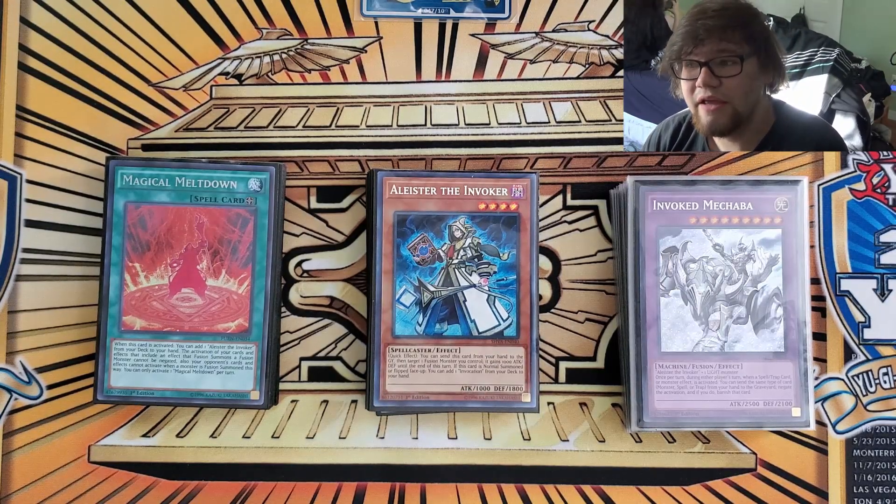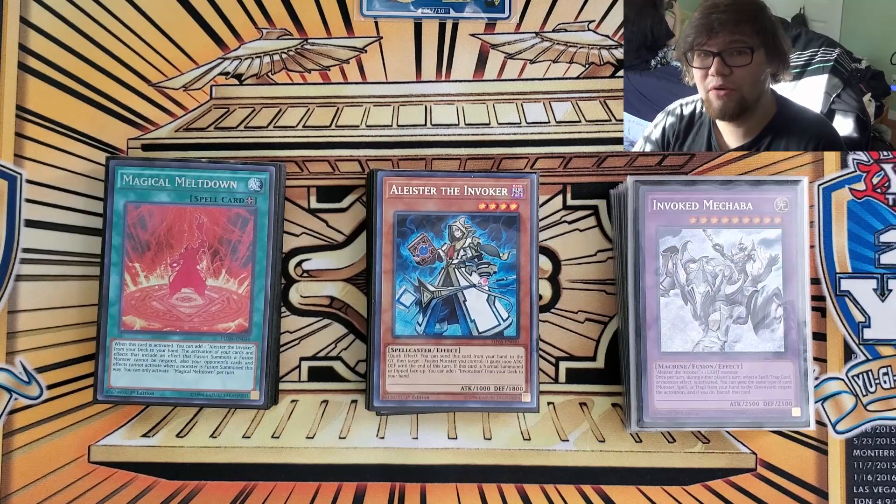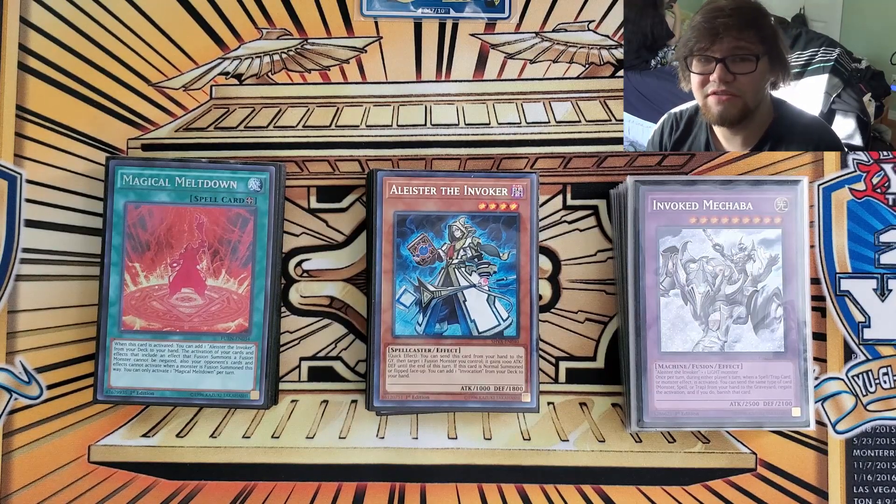Then in round two, we played against our friend Gabe, and he was playing Despia Branded. He was also the only person to take us into a game three. After that, we played against our buddy Little Sheep, who was playing Earth Machines. Thanks to bricking in game one and then some good stuff in game two, we were able to take that one.